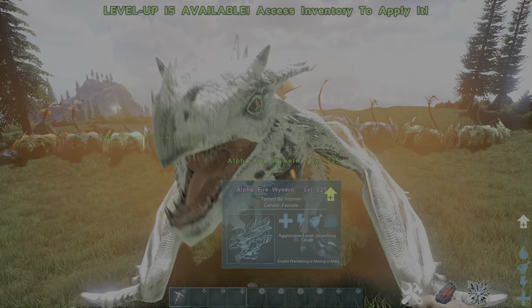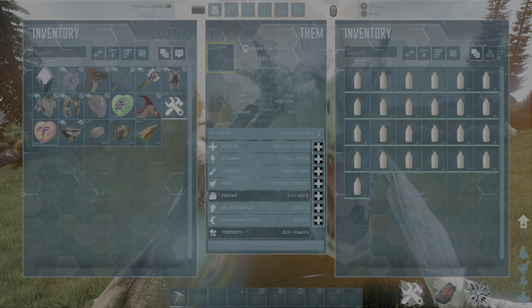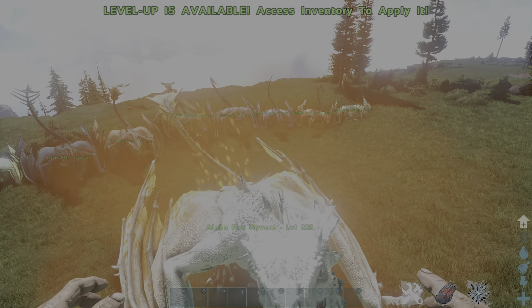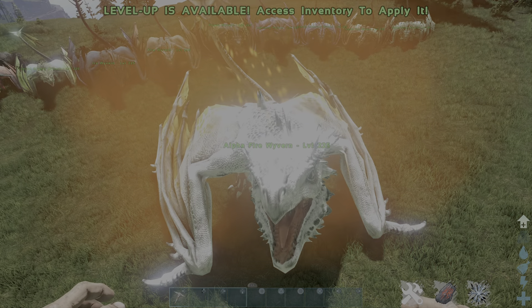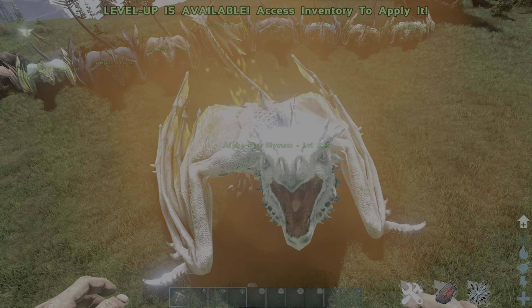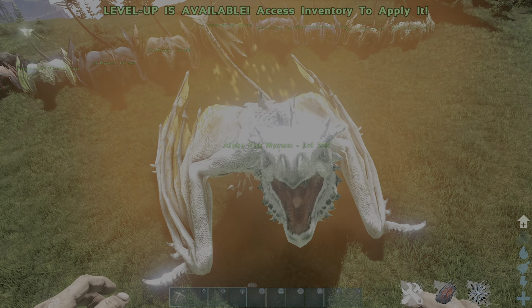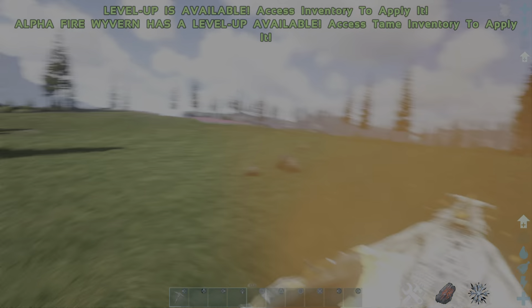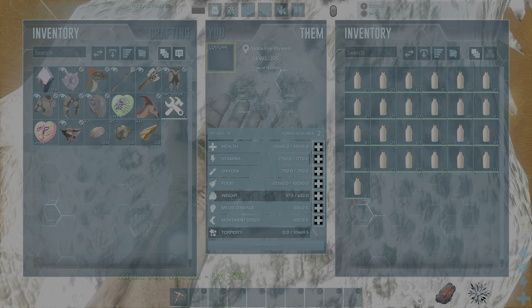First I'm going to show you how to spawn in the biggest, strongest one — you can't actually tame it but with commands you can. This is the alpha fire wyvern. When you spawn it in, you need to force tame it instantly or it'll attack, because it spawns in wild. On single player, pausing the game pauses everything, which is really helpful for taming alphas with the force tame command.